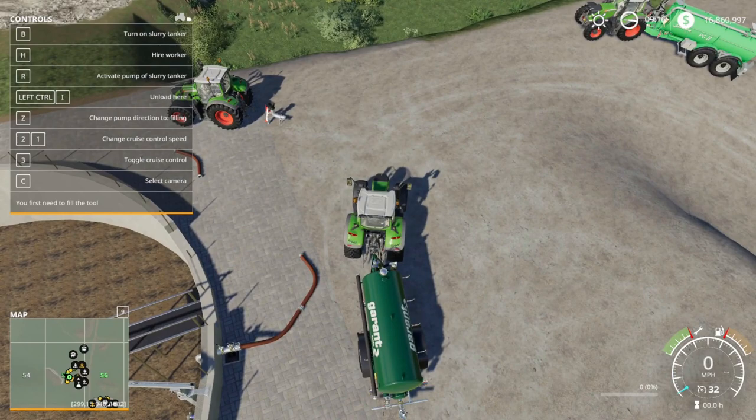Notice in the upper left corner there are a few functions: R activates the pump of the slurry tanker, and Z changes the pump direction. Right now it says 'filling.' The terminology is a little backwards — 'emptying' doesn't mean you're emptying your own tank, it means you're emptying the source. And 'filling' means you're filling the source. So if hooked up to the slurry lagoon and set to 'filling,' slurry goes from your tanker into the lagoon.